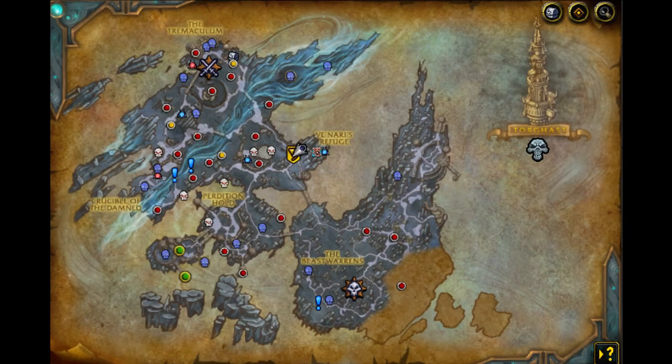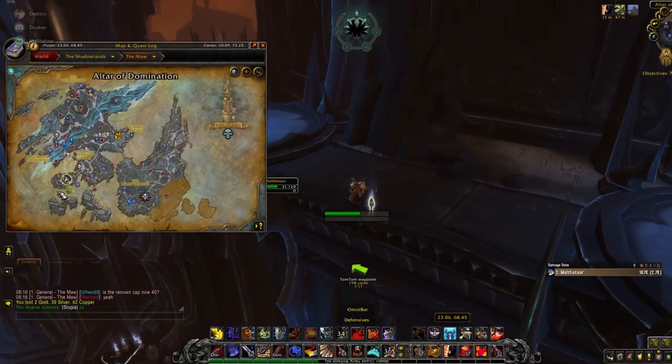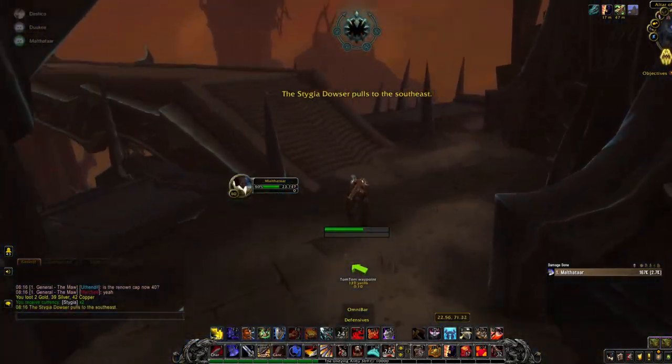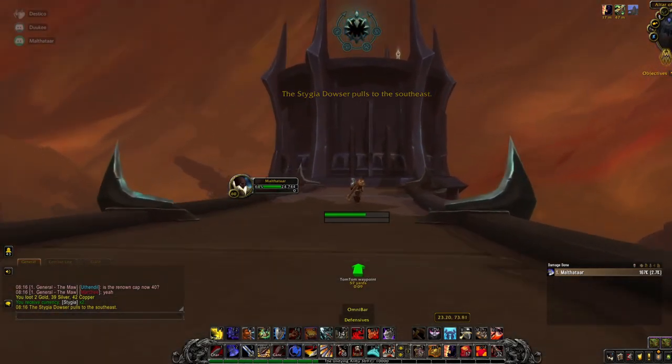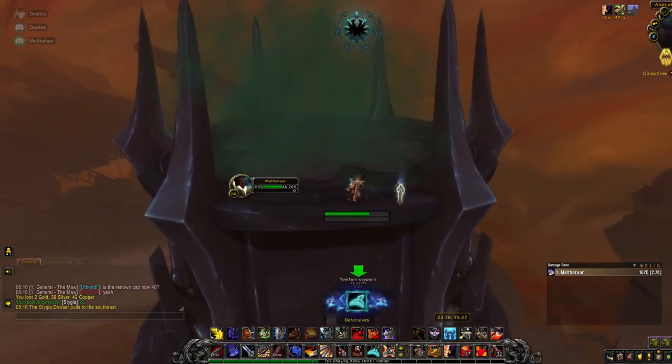Next you need to get to the highest point of the Altar of Domination. You'll need to use grappling hooks, and the grappling hooks you need to use to get there are located here, and the exact point you need to reach is here. You'll know you have arrived when you reach a platform filled with green fog. Also you'll get an extra action button in the middle of your screen to use your Stychia Dowser. All coordinates I talk about in this video will be listed in the description so you can just copy and paste them into the game.